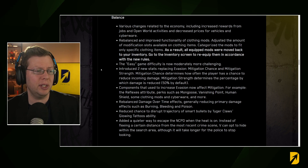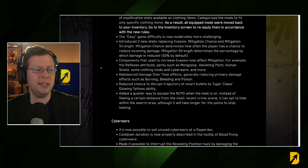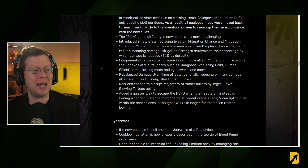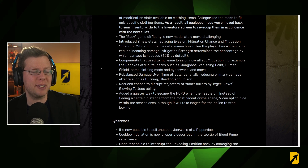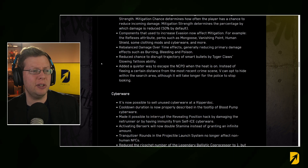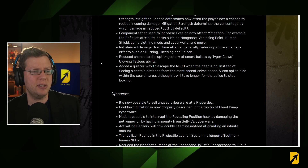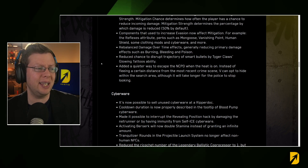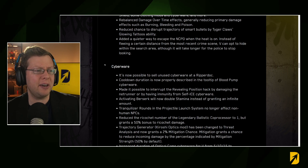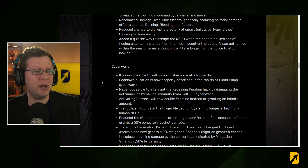Easy difficulty is now moderately more challenging. Two new stats replace Evasion: Mitigation Chance, which determines how often the player can reduce incoming damage, and Mitigation Strength, which determines the percentage by which damage is reduced. Components that used to increase Evasion now affect Mitigation. Damage-over-time effects have been rebalanced — generally reducing primary damage from burning, bleeding, and poison. There's also a quieter way to escape the NCPD: you can hide within the search area, but it takes longer for them to stop looking.